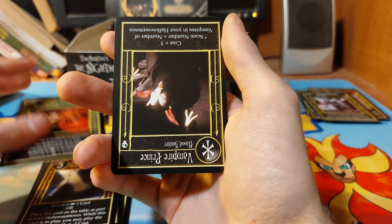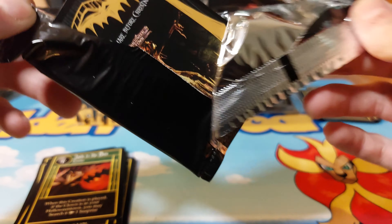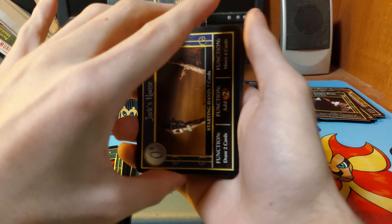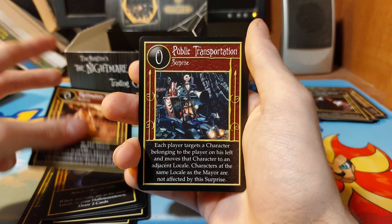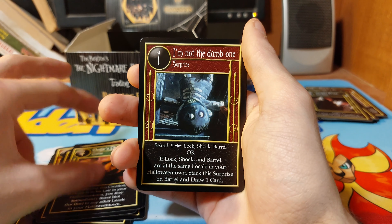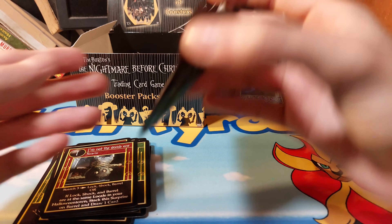Jack in the Box and we have just the normal rare. Let's see one more foil card please. Mummy Boy, Bass Player, Sally's Room, Shock, I Never Realized, Halloween Plan, Public Transformation, The Best I Can, Oogie's Dice, I'm Not the Dumb One - The Fountain is our rare. Actually didn't know location cards could be rare.